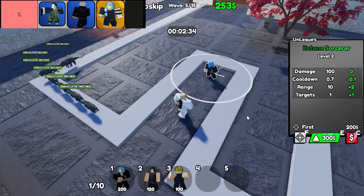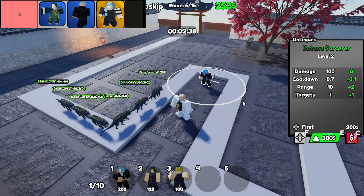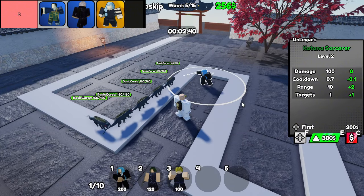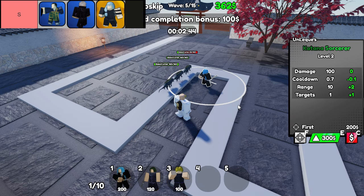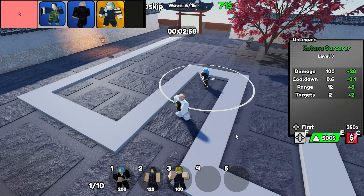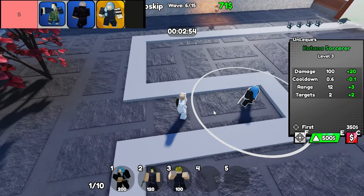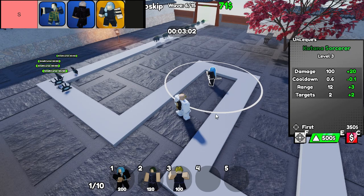First up, we have the Curse Manipulator. This unit comes packing some serious punch. The Curse Summon ability not only has an impressive amount of HP, but also offers different curses at each level. That means as you upgrade, you're not just getting a tougher unit — you're getting unique abilities that can really mess with your enemies. And let's not forget about Uzumaki. At max level, it delivers splash damage in a targeted spot, allowing you to clear out clusters of enemies like a pro.